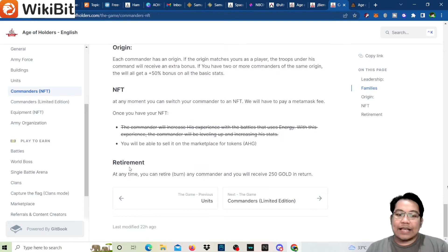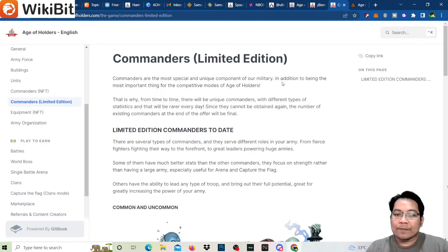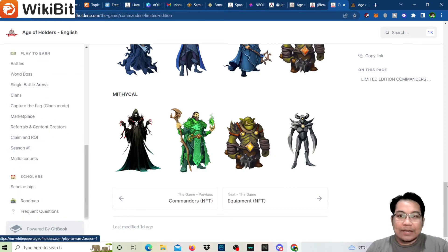At any time you can retire or burn a commander and receive 250 gold in return, which you can use for combining or building your army. Limited edition commanders are the most special and unique — they appear from time to time with different statistics, rated every day since they can't be obtained again. The final number of commanders at the end of the offer is fixed. These are examples of the NFT artwork — legendary and mythical rarities.